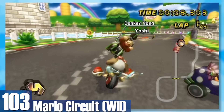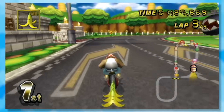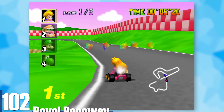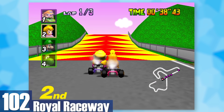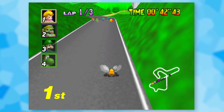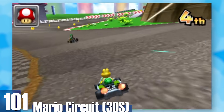103: Wii Mario Circuit. Peach's Castle in this version is massive and the world is framed more like a fancy town. You also get a big Chain Chomp — good boy. 102: Royal Raceway. We're almost finished with generic Mario tracks. At least this one has an enormous jump at the end — there's something really gratifying about taking off on the ramp and flying through the air for five seconds, almost like skydiving.